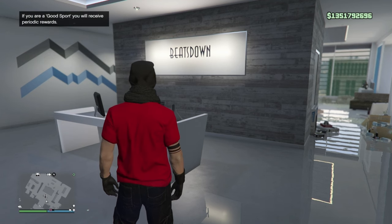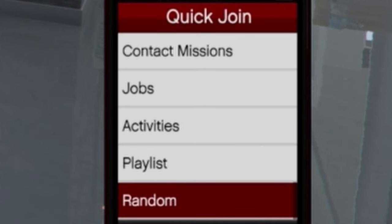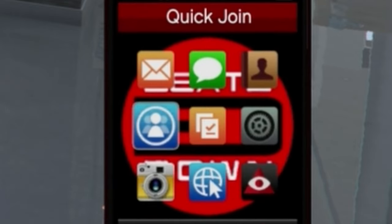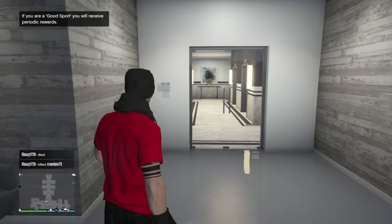There is a simple way to bypass this, and that's to bring up your phone, go to quick join, random, alone, and confirm. Then bring up your phone again, go to quick join, and back out. That's all you need to do in order to be able to teleport during a mission.